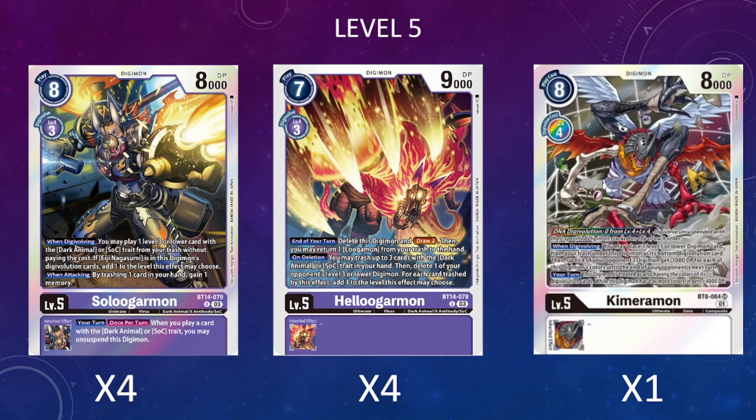I'm also running four copies of Helugamon. We'll most likely not digivolve past it because its on-delete ability is what we want to trigger — trash up to three dark animal or Sons of Chaos cards from hand, delete one of the opponent's level 3 or lower Digimon, and for each card trashed add one to the maximum level chosen, potentially deleting up to a level 6. It can also delete itself to draw two cards and return one Lugamon from trash to hand.